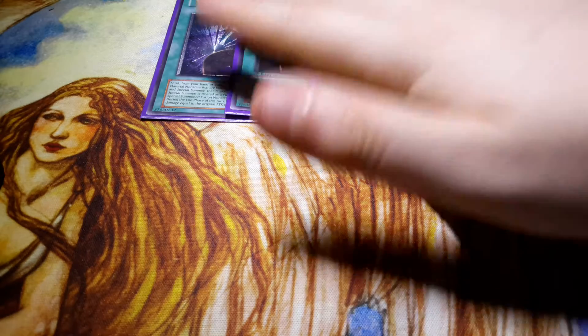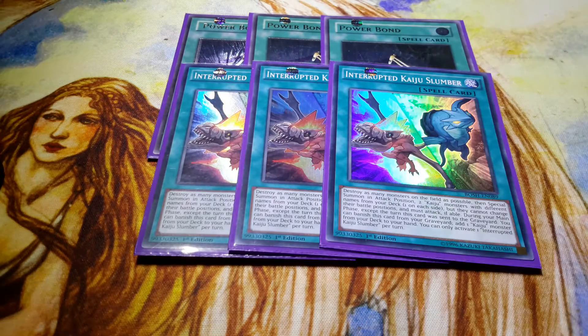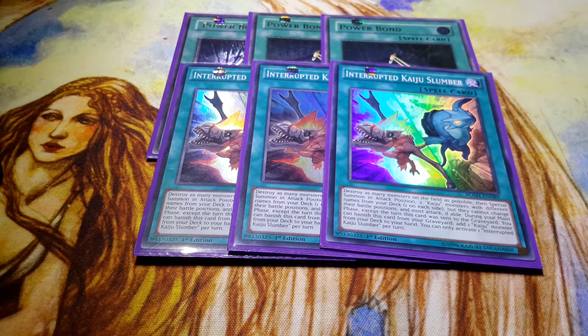We've got Powerbond as well, sort of an obvious pick for Cyber Dragons. For a Kaiju card, we've got Interrupted Kaiju Slumber — it destroys all monsters on the field, then Special Summons in Attack Position two Kaiju monsters with different names from your deck. That's essentially a Dark Hole that can summon two big monsters. And when it's in the graveyard, except the turn it was sent, it can add you a Kaiju monster — so it's also a Cyber Repair Plant from the grave, essentially.